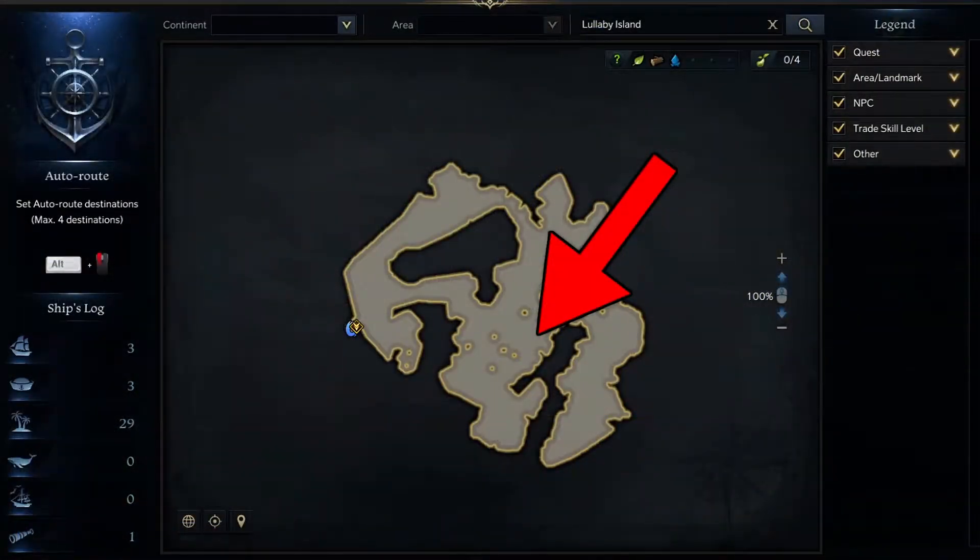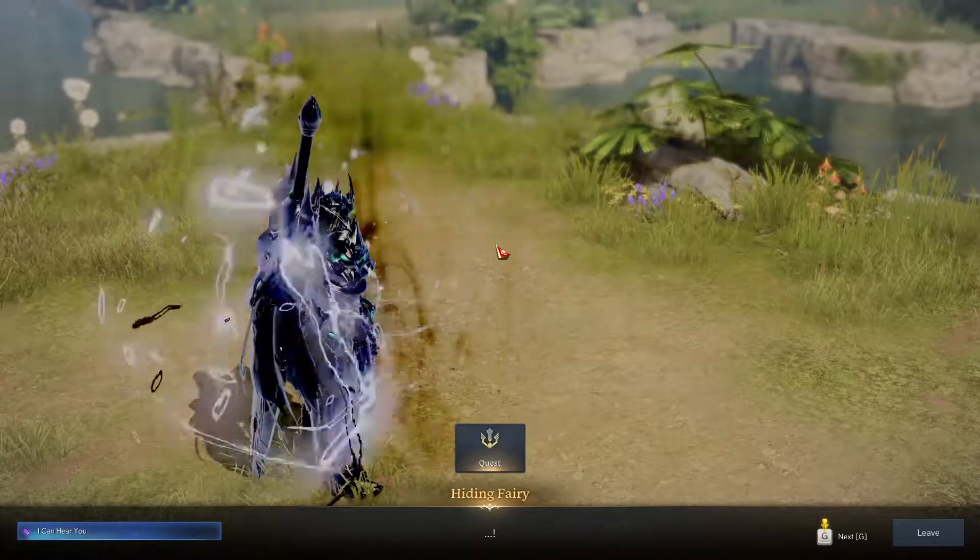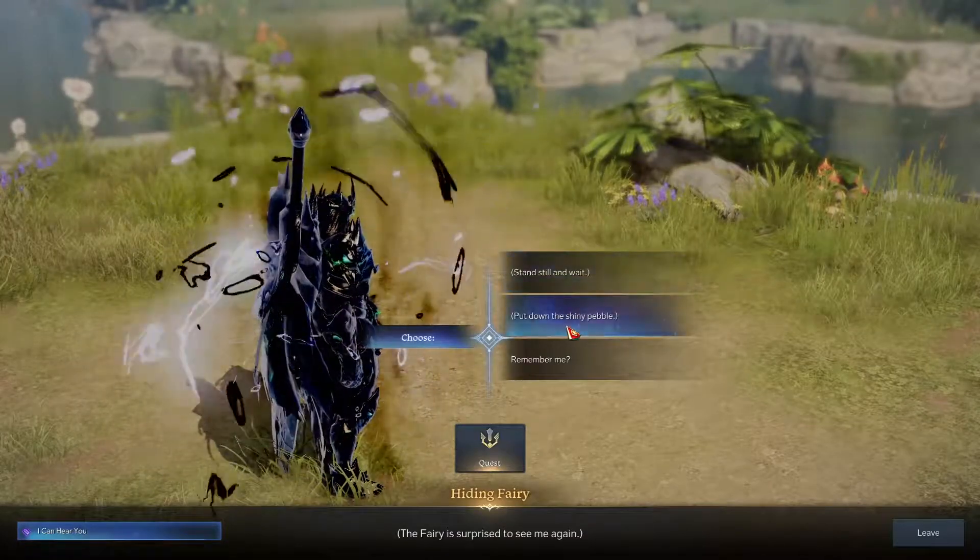The second fairy can be found right here on your map. For this fairy you will need to click the put down shiny pebble, remember me, it's a gift, and wait quietly dialogue options.